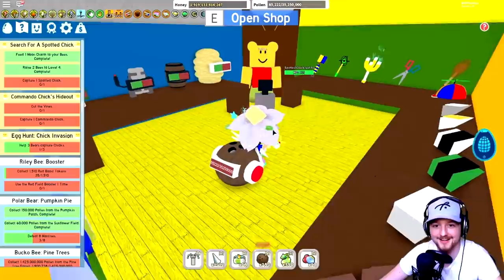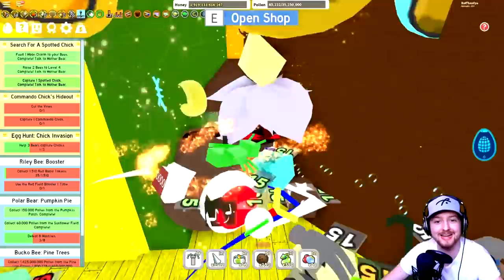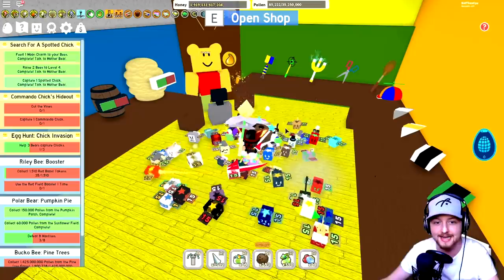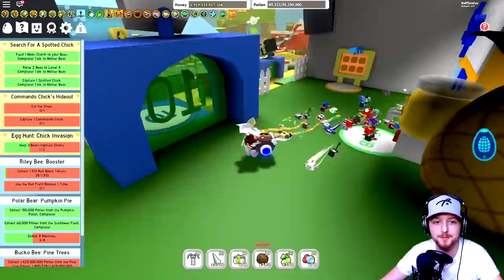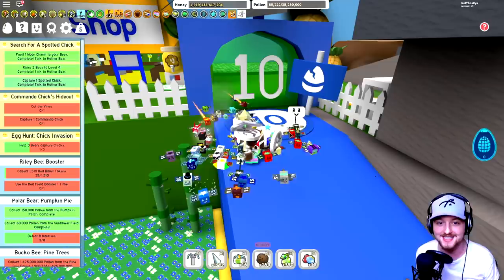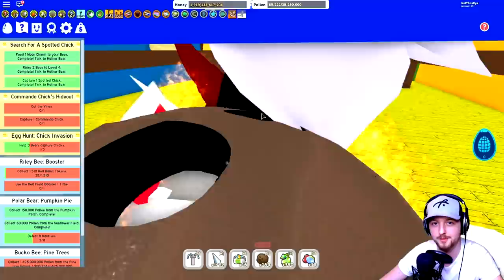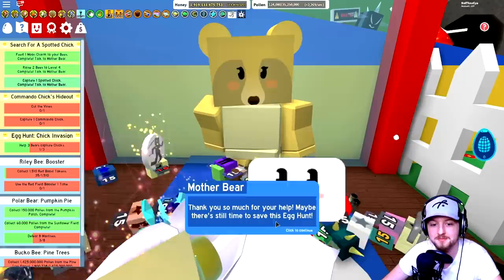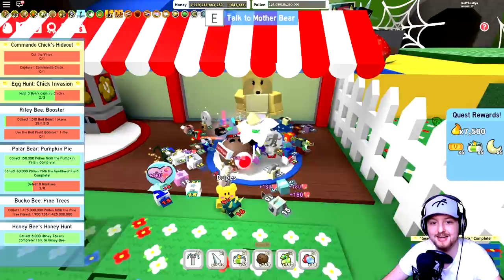We fed a moon charm to our windy bee, and now we need to find the spotted chick. There it is - hiding in the pineapple shop! It disappears so fast. Because my bees are high level it's pretty quick for me. The spotted chick is located in the pineapple shop, which is in the 10-bee zone - so if you're new and trying to get this egg, you need at least 10 bees to access this area. Quest complete - Mother Bear is thankful and sends us to Sun Bear after helping three bears.